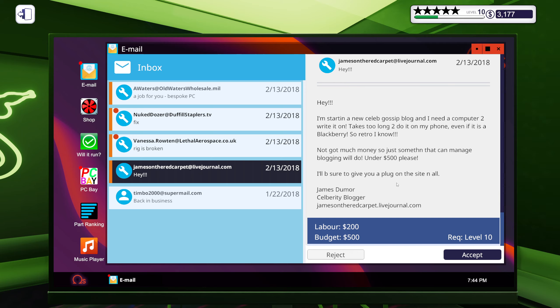They say they'll give us a plug on the site. It's a celebrity blogger — 'jameson the red character dot live journal dot com.'